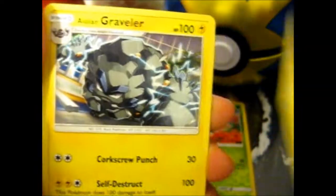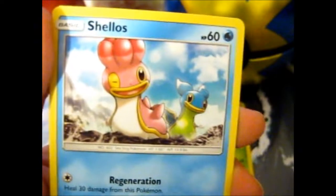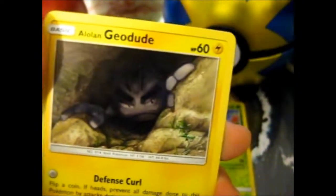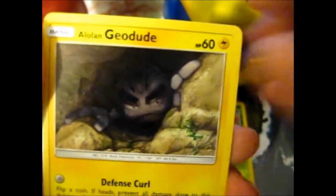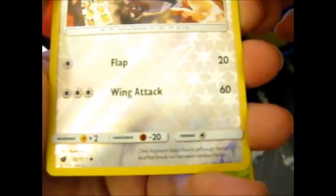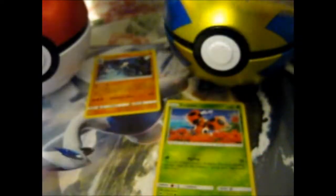Grass Energy, Miltank, Clone Graveler, Fighting Memory, Fletchling, Corvish, Shellos, Ditto. And Geodude — so we got an evolution chain going on there. A Staravia — at least that's an uncommon, I guess. And a Cacturne.